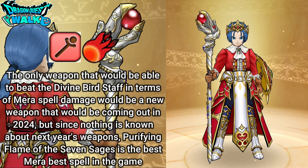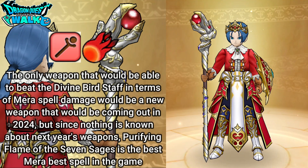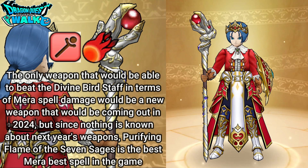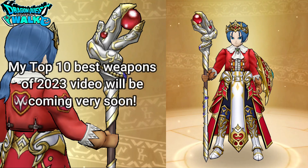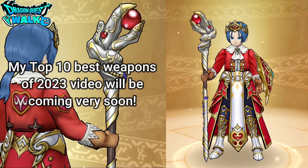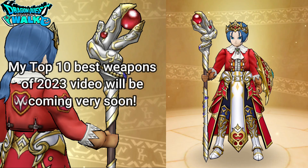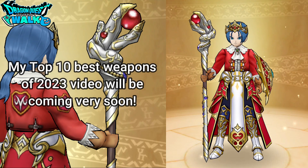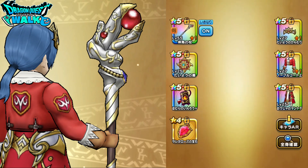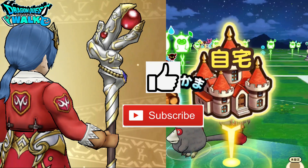That's going to be it for this particular weapon. It doesn't have a whole lot of abilities — only five if you include the Sudden Activation ability. I will have the rest of my top 10 best weapons of 2023 that I have in my inventory coming out very soon, so please stay tuned for that. With that said, going to end this video here — thank you for watching. If you enjoyed the video please leave a like, if you'd like to see more please subscribe, and I'll see you in the next video.